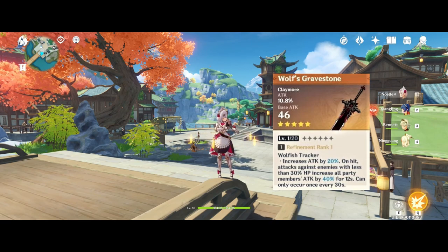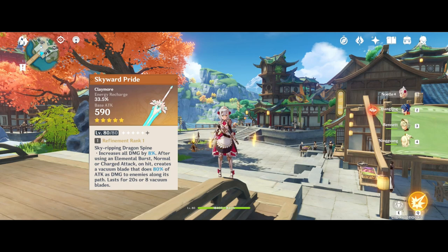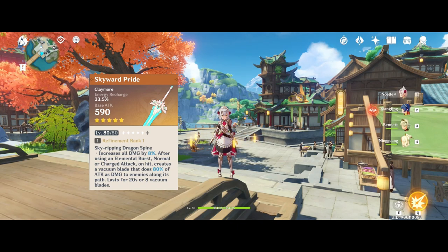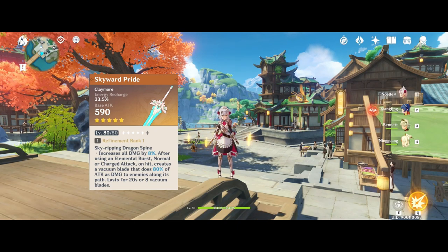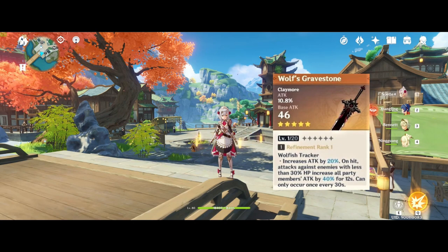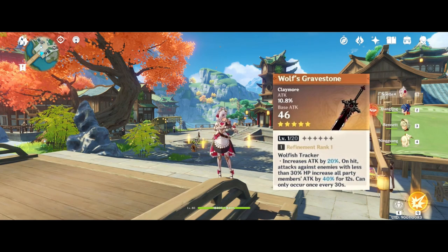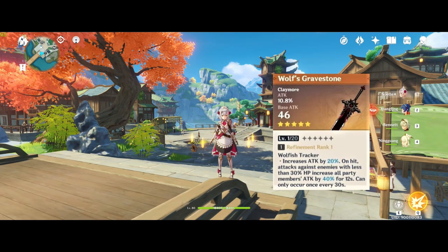Let's take a look at these two weapons. First, the Skyward Pride: its secondary gives a large amount of energy recharge, which is good for burst uptime. The first part of its bonus gives 8% damage — this sounds negligible but it isn't, because this 8% is multiplicative. The second part of its bonus causes 8 extra hits whenever you use your burst — one extra hit for each of the first 8 hits you land during your burst, more specifically. Each of these hits deals 80% of your sheet attack and also deals damage to all targets in a straight line in front of you. Next, the Wolf's Gravestone: its secondary gives percent attack and the first part of its bonus gives plus 20% attack. The second part gives a 40% attack buff to the party for 12 seconds if you hit a mob with less than 30% HP, and this can occur once every 30 seconds.